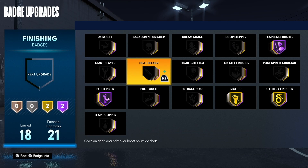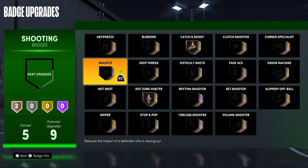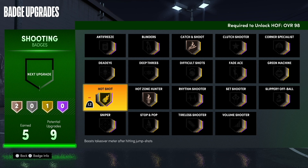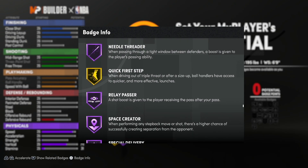The badge for slashers is called Heat Seeker, and it reads: gives an additional takeover boost on inside shots. I had it on Hall of Fame, but I think gold is just fine. For shooters, the badge you're looking for is Hot Shot, and it reads: boosts takeover meter after hitting jump shots. I had this on gold and it was an easy two shots to get team takeover. If you're a driver, get Heat Seeker; if you're a shooter, get Hot Shot — either one will work depending on your play style.